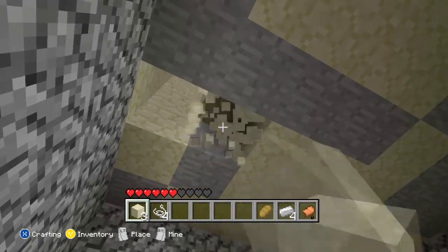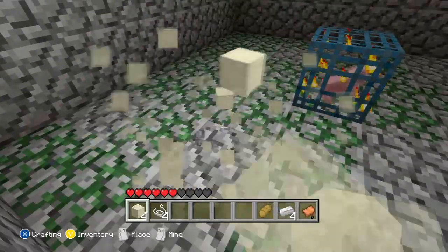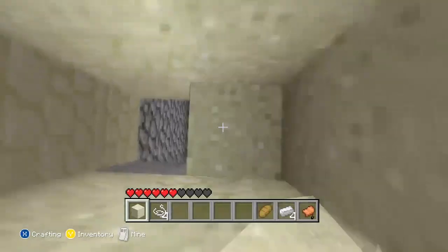After knocking the sandstone block, it should cause a lot of sand to fall down. Then you can make your way back up by just jumping and placing blocks.